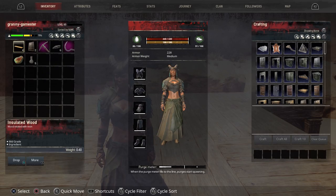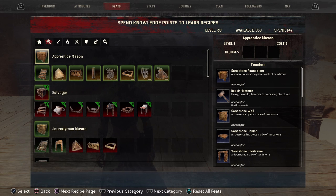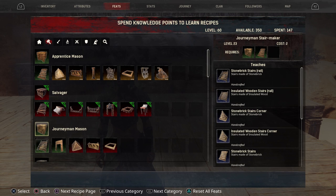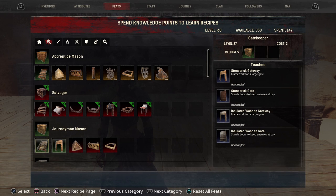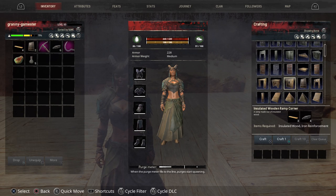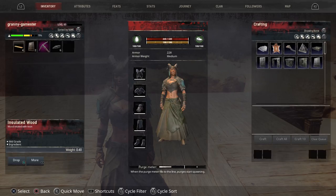To do that, go into your feats and under Builder scroll down to Journeyman Mason, because this is the first place you'll find your Gatekeeper. That requires level 27, and once you unlock it you can hand-craft it right in your hand-crafting section. Mine is right here — the Insulated Wooden Gateway — and I have one already made.